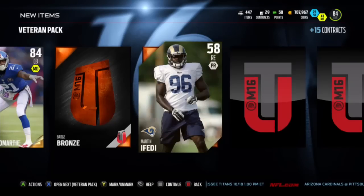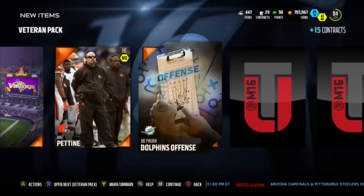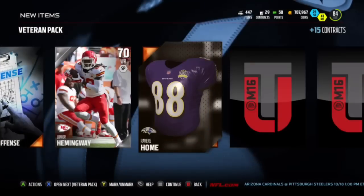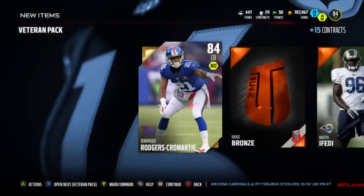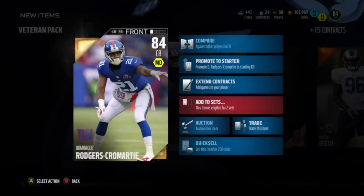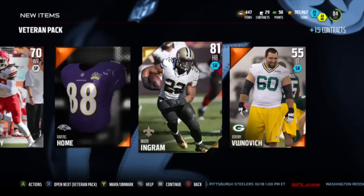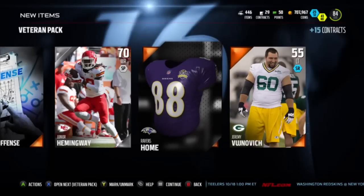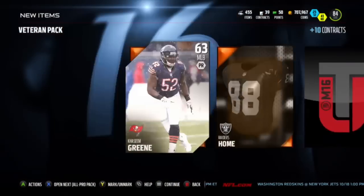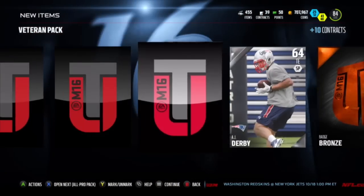I'm already starting off with a fire pull - 84 overall DRC, bronze badge was kind of butt though. And 81 overall Mark Ingram - see if he's in the captain set, I don't have him there. I'm trying to get this MUT Master done; the hardest thing left to do is probably head to head badges, takes a while.